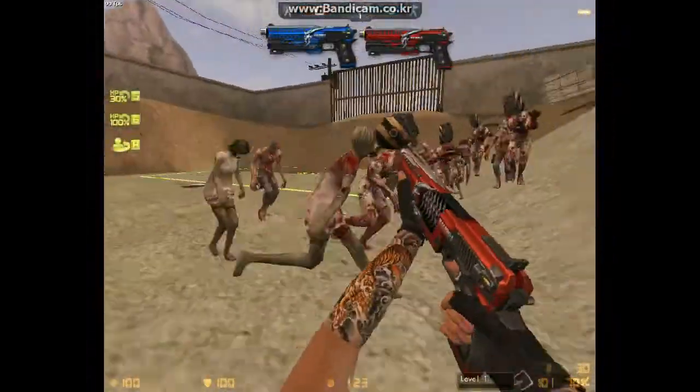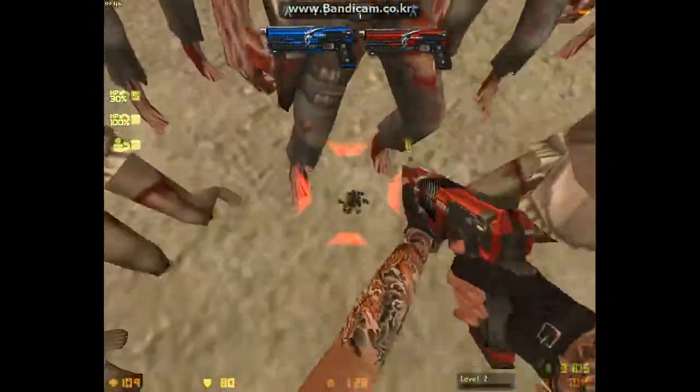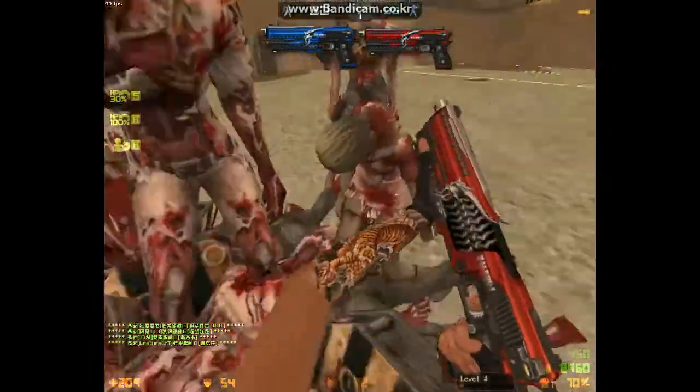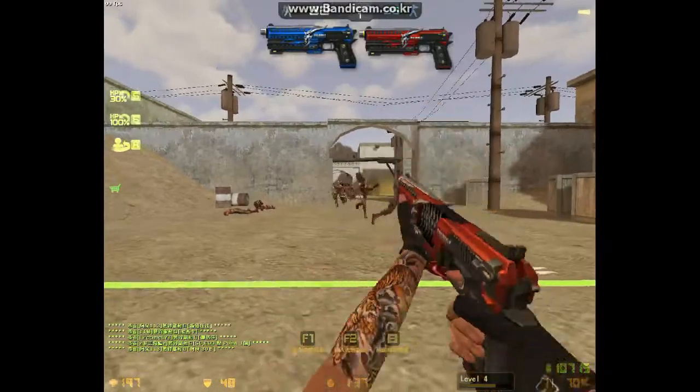Number 6, the Bellrog 1. The primary fire isn't anything to shout about, but it allows the user to charge up a shot which, when fired, deals afterburn damage to zombies. With the splash damage and quick reload, it's formidable in both zombie scenario and zombie modes.